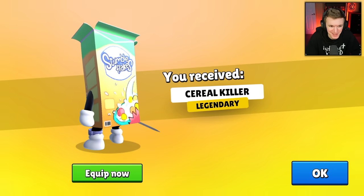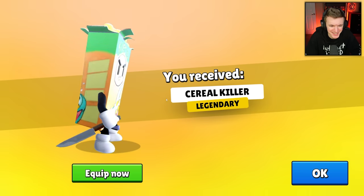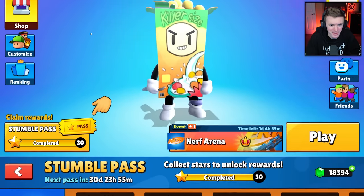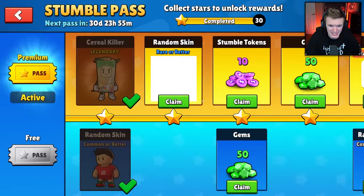Serial killer legendary skin — honestly this is one of my favorite new skins. I love this — Stumble Flakes, it's like a little cereal box killer. He's got a knife! Oh my gosh, let me equip that and check it out on the main menu. It's kind of clean, not gonna lie.